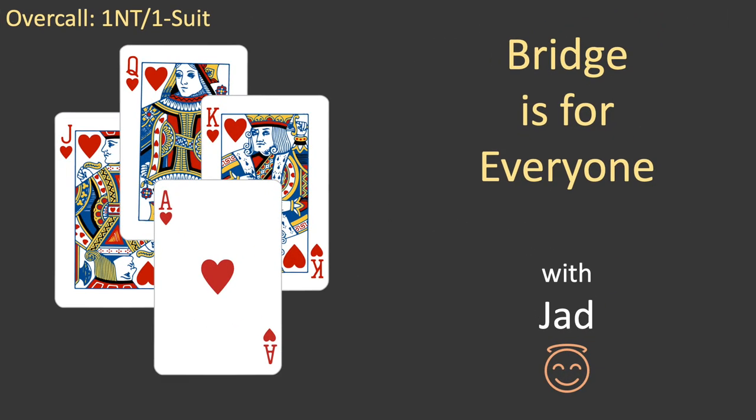This episode has covered more of the basics of bridge. It focused on making a one no-trump overcall after your opponents open the bidding with one of a suit. In future episodes, I'll cover everything else you'll need to be a confident and successful bridge player. Thanks for watching. If you enjoyed this video, please give it a like and consider subscribing to this channel. Until next time, this is Jad reminding you that bridge is for everyone. I'll see you next time.